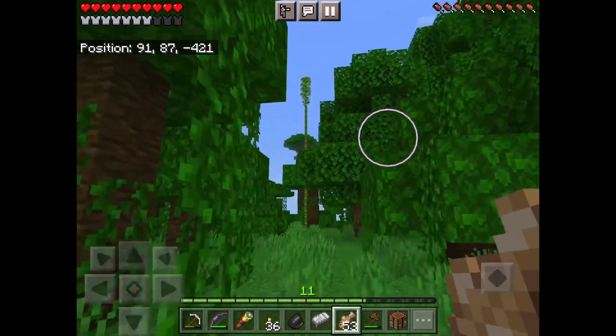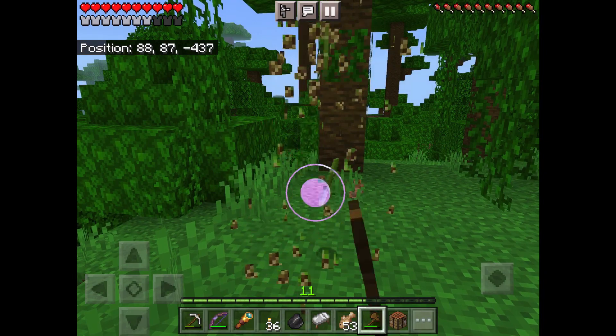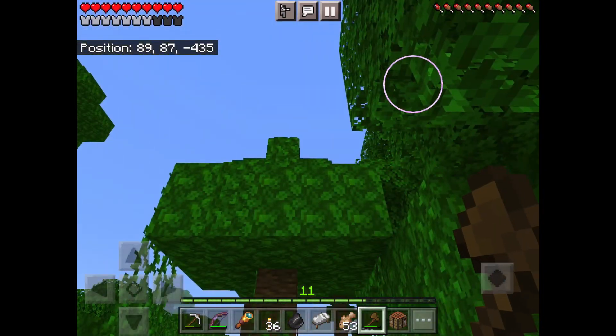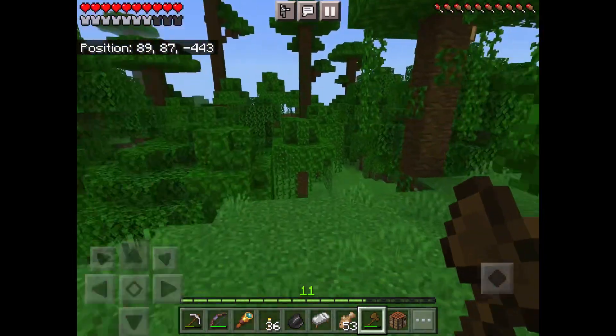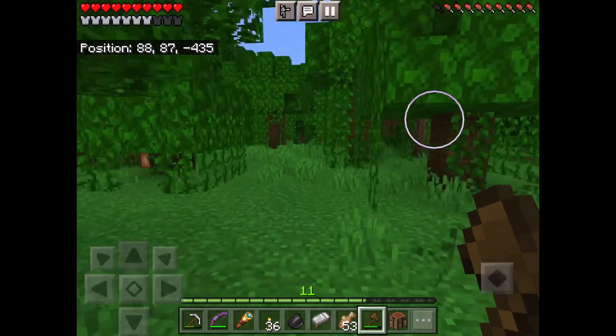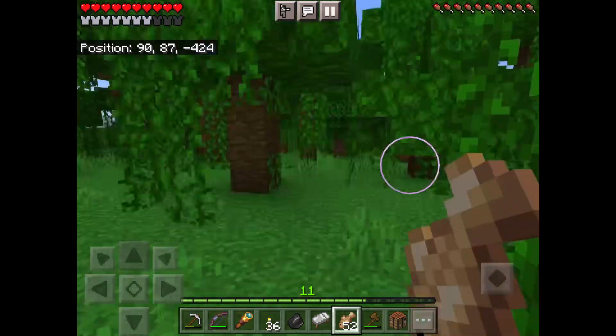There it is — the one stalk of bamboo! The coordinates are 88, negative 4, negative 37. Go there and get your first stalk of bamboo. Now we can get out of here. I'm not sure if there's a jungle temple around here — maybe you guys can find one — but that's not the point of today's video.